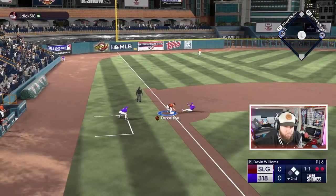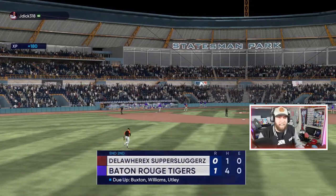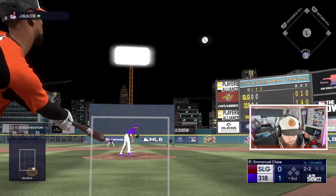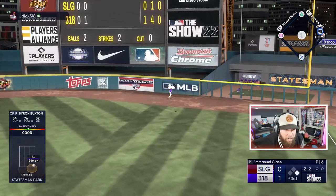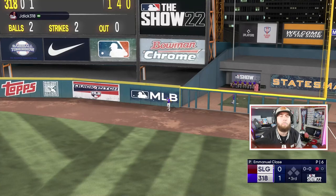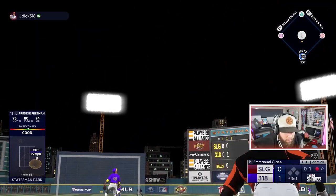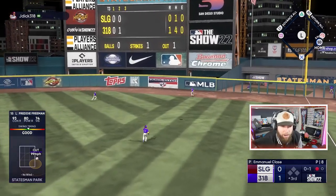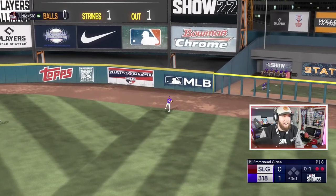Throw him out at third before he scores — he's out at third. Just slaps that single up the middle for an RBI. We've got to score one to tie, two to take the lead. I just continue to be a little bit under everything. I thought it was gonna get out — I'm under everything. I know what adjustment I need to make, I'm just not making it right now.